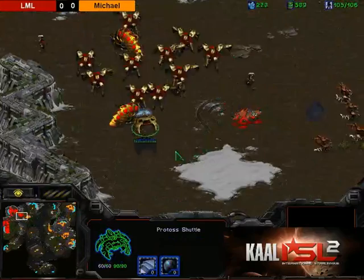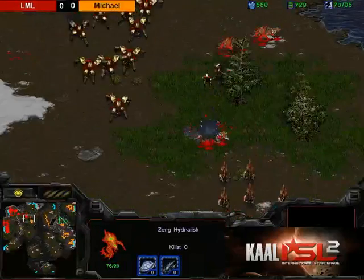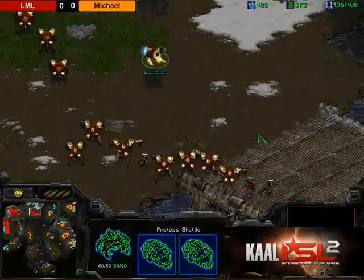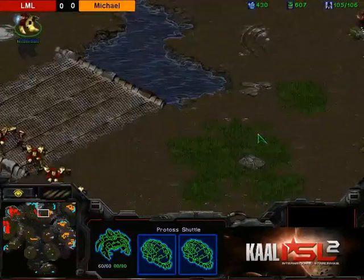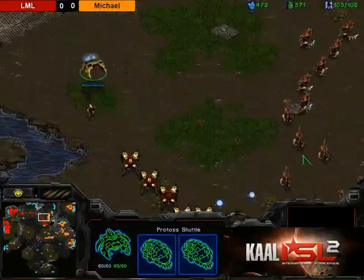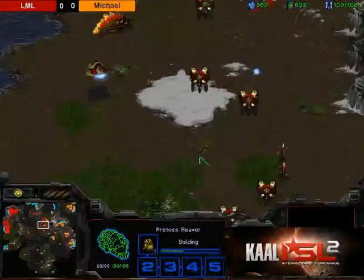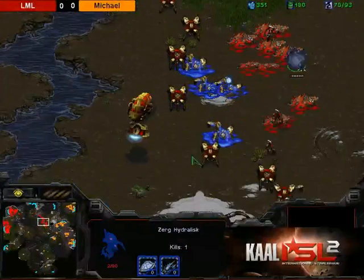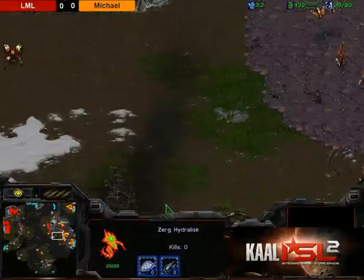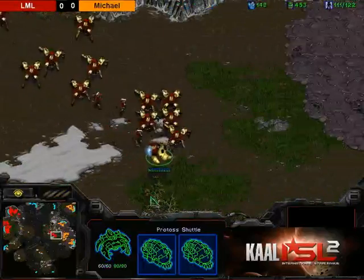Michael, as soon as he sees this, knows what's coming — pulling some hydras back. This shuttle is getting a little far ahead — don't lead with the shuttle! Hydras going in from the back, can they snipe it? The shuttle — I think LML was a little bit lucky right there. Michael losing a lot of hydras, but he's producing off five hatches. Scourge coming out — that's a lot of hydras! And mutas!